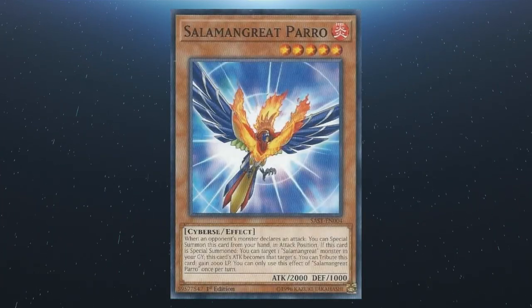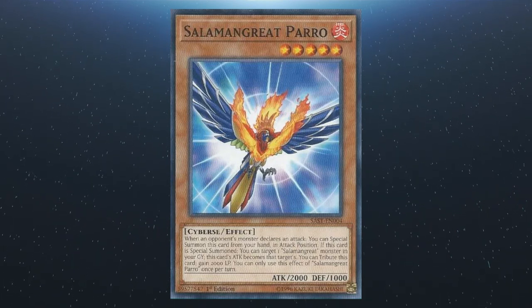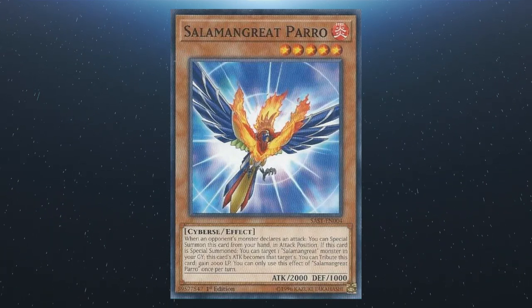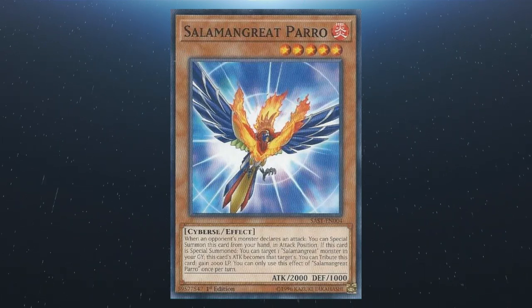We have Salamangreat Paro. When an opponent's monster declares an attack, you can special summon this card from your hand in attack position. If this card is special summoned, you can make this card's attack the same as one Salamangreat monster in your graveyard. You can also tribute this card to gain 2,000 life points — you can only use this effect once per turn.